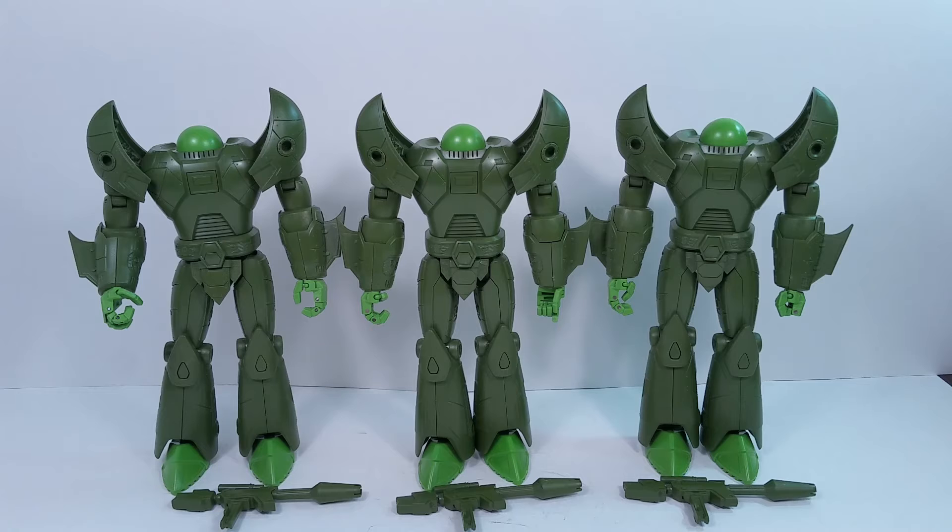Just to give you a little backstory on what these figures are — if you're not familiar — going back to the G1 cartoon, the specific episode was 'The Key to Vector Sigma,' the episode where Megatron comes up with the Stunticons. He comes up with the Stunticons because he's tired of losing to the Autobots and needs ground robots, so he has Rumble go out and steal cars, then puts them together as Stunticons, but they don't have Cybertronian mindsets, if you will.